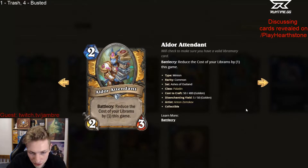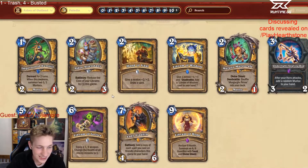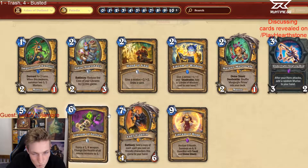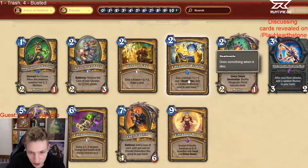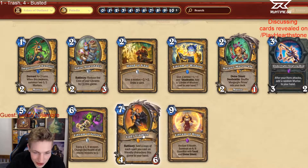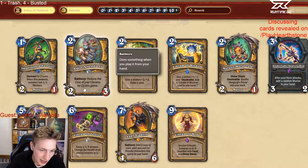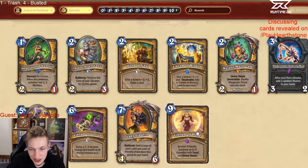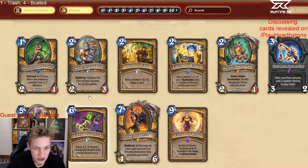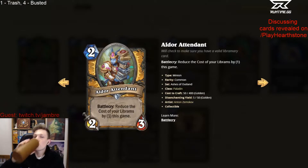So there's all of these Librams. Aldor Attendant is just a 2/2/3, but reducing the cost of all the Librams is nutty. The Wisdom one ends up costing 0, comes back into your hand. You have Libram of Hope, which restores 8 health. And then you have Lady Liadrin, which gets all of them back as well. The Aldor Trucebreaker later reduces them by 2, so you can get them down by 6. At least the curve of having Wisdom in hand — turn 3 is like a 3/4, which gives you a 1-mana Wisdom back. Pretty good. Good card.